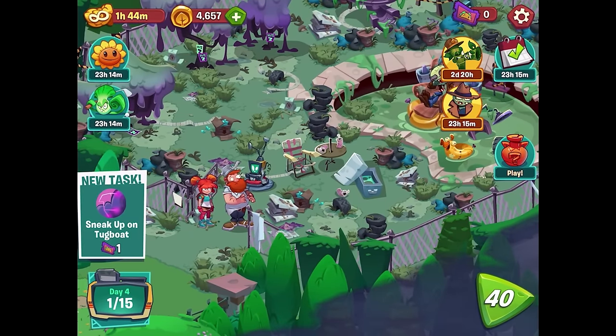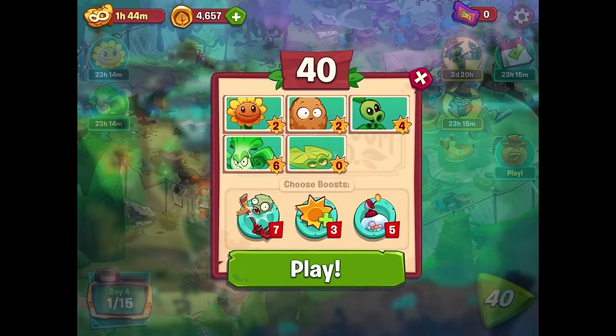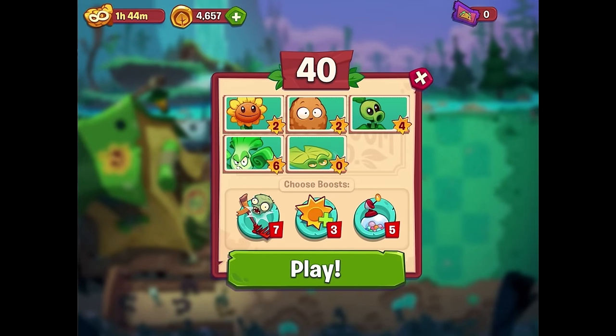Poor Tugboat always getting bossed around. Crazy Dave notices the chair is equipped with thermodynamic rockets. Gorgle figures they can hack into the chair and activate those rockets. Mo gets a new directive: sneak into hacking range without being detected. So we need to sneak up on Tugboat - of course we'll need another ticket, so let's hop back into the action.